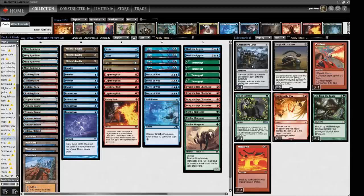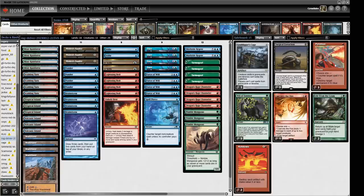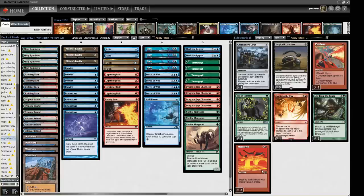Then we've got some graveyard hate: three Surgical Extraction and a Grafdigger's Cage. We have three Pyroblast — we struggle a little against opposing Murktide Regents and this will help. We have Cast into the Fire — flexible artifact removal that also pings off little creatures, specifically Orcs. And we have a couple of Meltdowns to say no to the artifact decks. Brazen Borrower has fallen out of favour because Bowmasters invalidates the back half of it, but maybe it should be over the third Mongoose — I want to test Mongoose out.